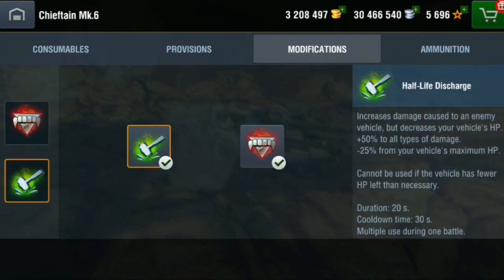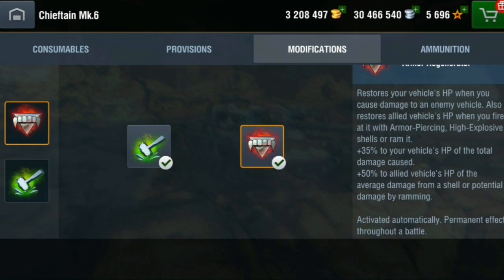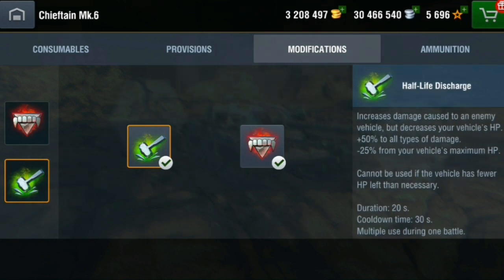I can't test this out because I'm playing on my own on the test server. But when you use it, your damage goes up 50% while your HP drops — so if you do 400 damage normally you'd do 600 per shot, which is crazy. But every time it's activated your HP decreases by 25% of your maximum. Not a bad perk really.